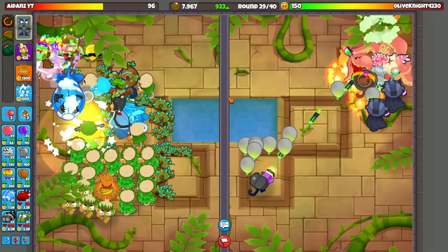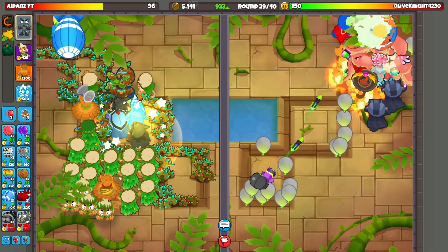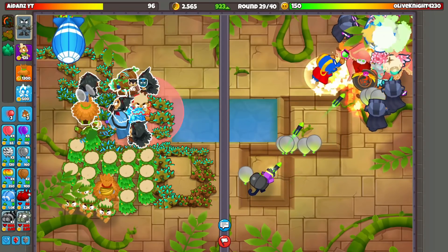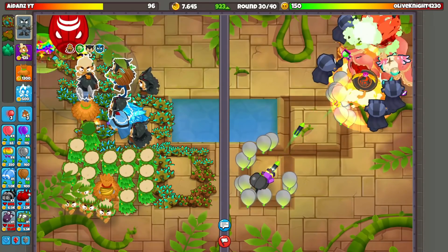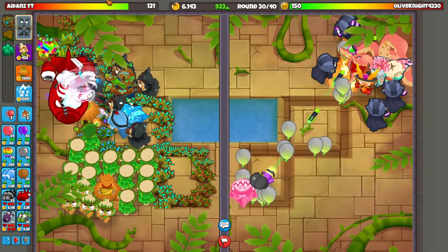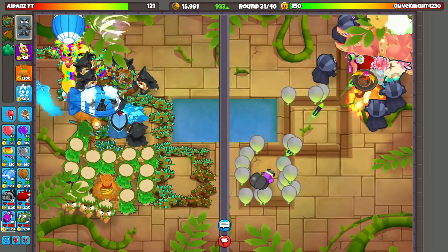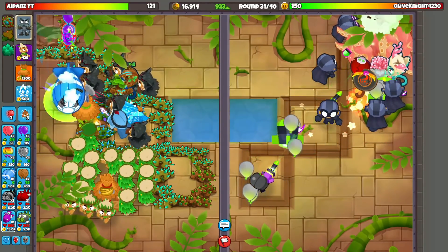Spirit of the Forest is insane — okay what do we want on this? Maybe Heart of Thunder. He does some decent damage too. We need to get more Poplust so we can have that full boost. Keep collecting our Druid abilities — this guy's only got a 3x boost right now. That's going to be our Avatar eventually. My lives are replenishing! So now we can go to like round 40.